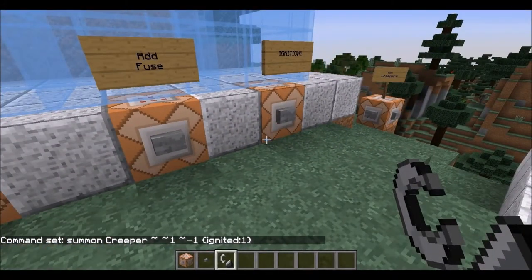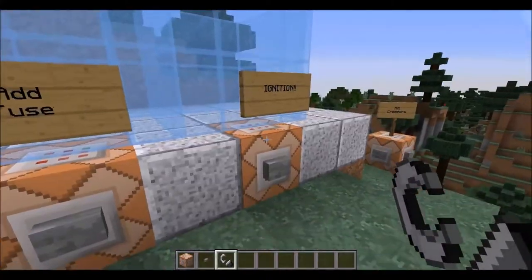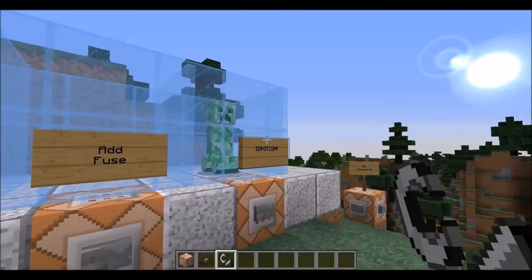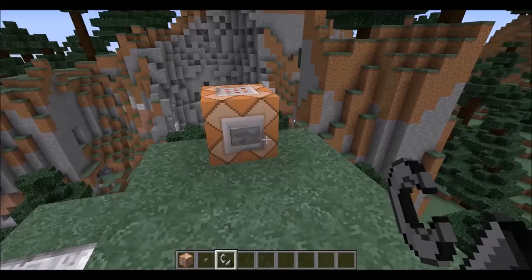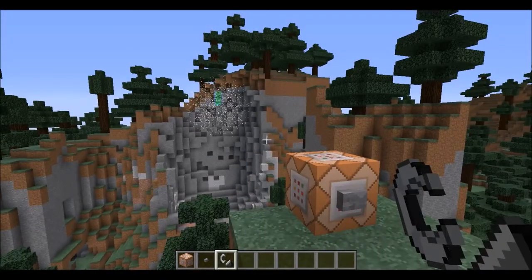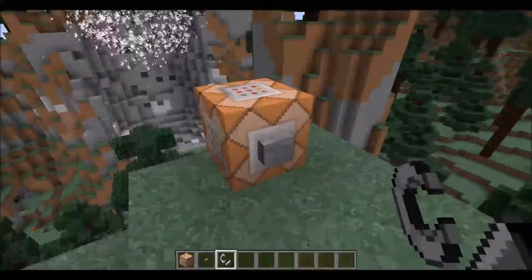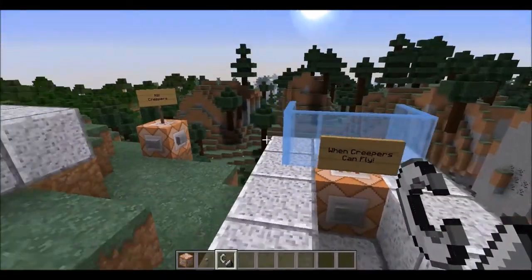Setting `ignited:1` means our creeper is already counting down — he's already fizzing, ticking, doing the walk. When we summon this guy, he's already going kamikaze on us. And that's what's going to ensure that when you throw these guys, they don't need to detect a player nearby or anything like that. They're going to blow up all on their own.